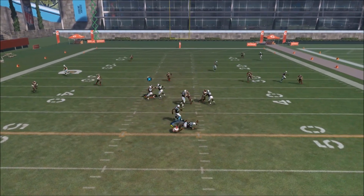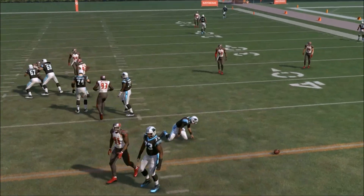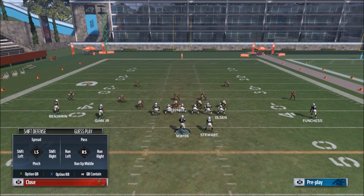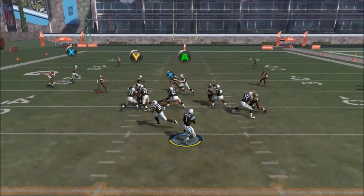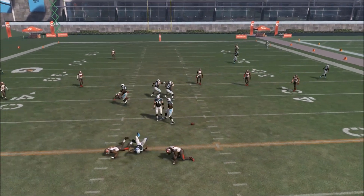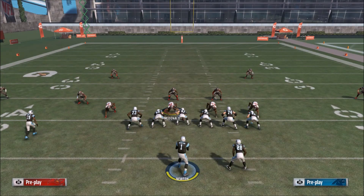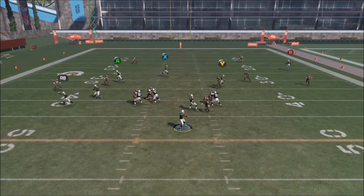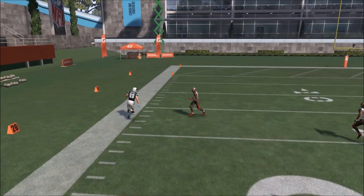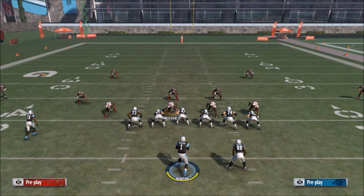If they play aggressive underneath, you can see we got hit with a crazy block shed, but our tight end was running free and was going to be open for a nice gain. Let's play underneath again — they're just block shedding like crazy in practice mode, especially against play actions. But once we're able to get it off, if they play aggressive we have the ability to hit them for a huge gain downfield.